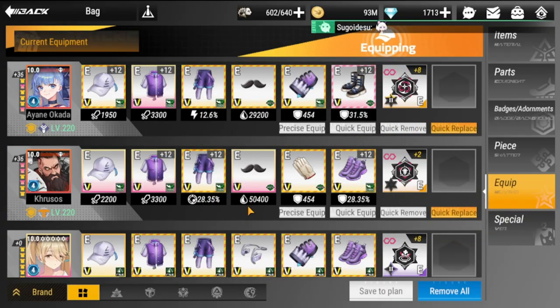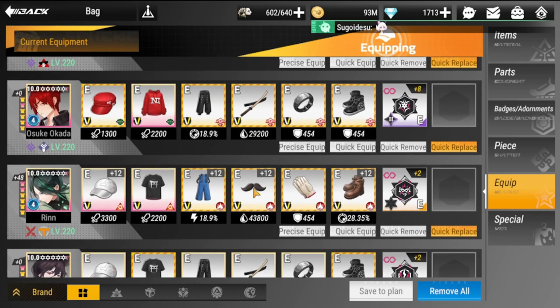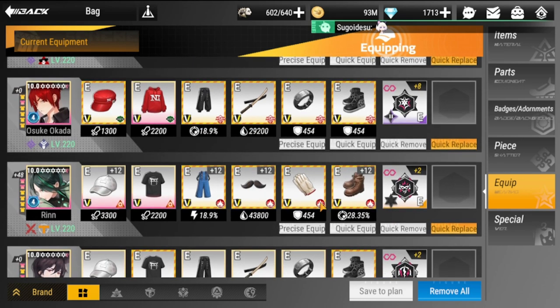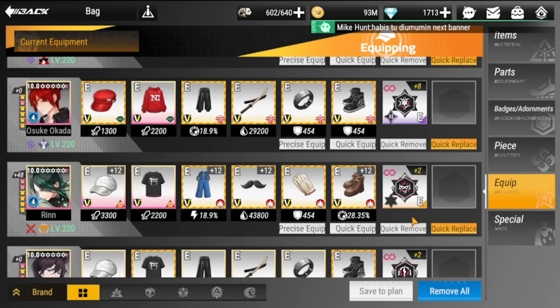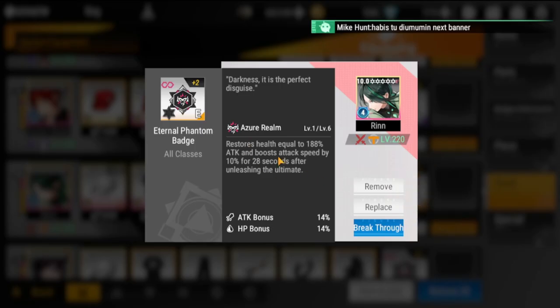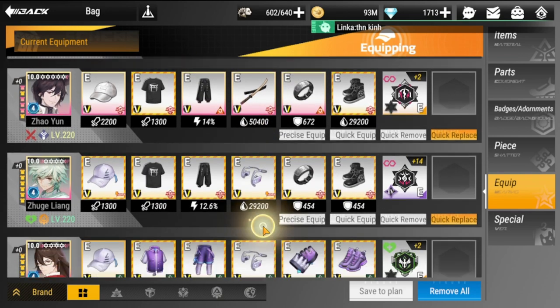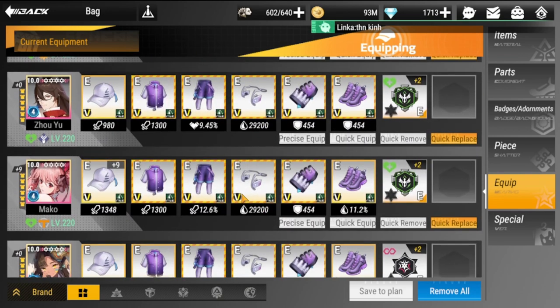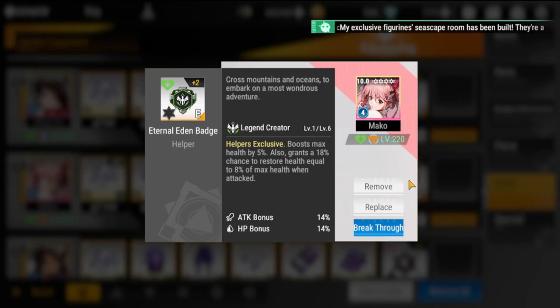Next is Rin, with an ultimate set and skill set. She also has the Eternal Phantom badge for additional health restore to Thor's health. Finally, Mako has all HP sets and an Eternal Eden badge as well.